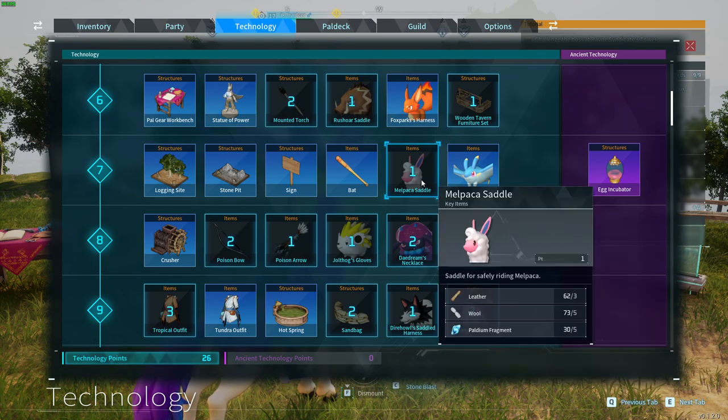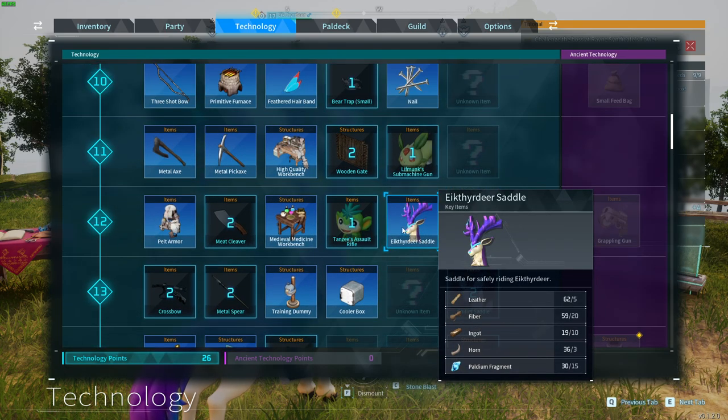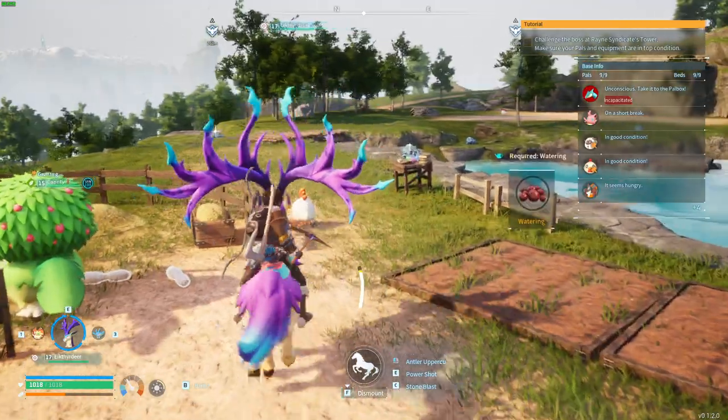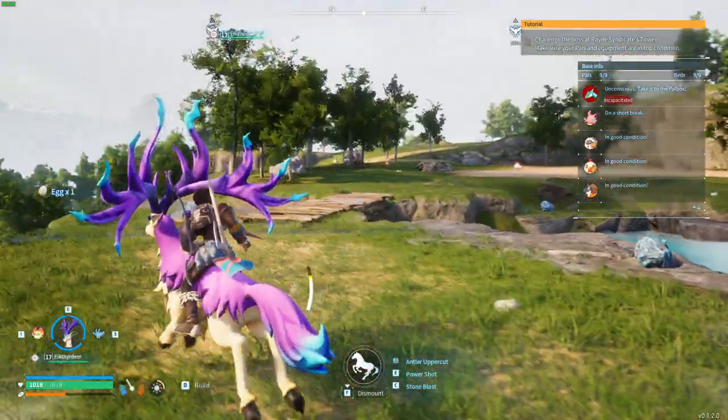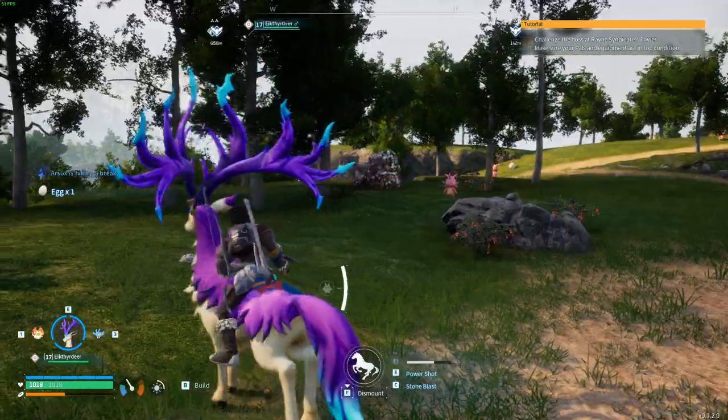When we have Malpaca then we can unlock saddles for Malpaca, and the same goes with every PAL that allows us to have a saddle. I use the Eikthyrdeer and this one is pretty good — it has the spell Antler Uppercut which allows you to charge really fast forward. Pretty cool.